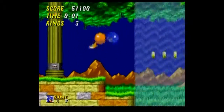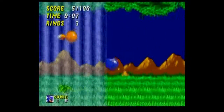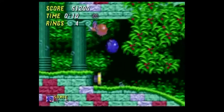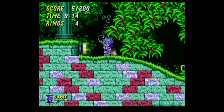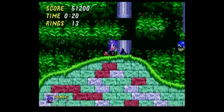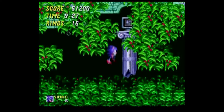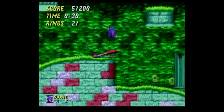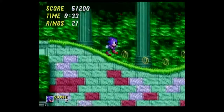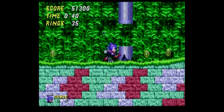We got our life back. Aquatic Ruin Zone Act 2. Why do I jump when I see the arrow riding my ass like that? As I jump right into the water. This is a water level done right — reward the player for being good enough to where they don't have to worry about drowning. Give me bubbles. Three, two, one. Thank you.